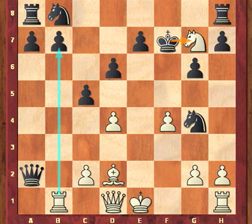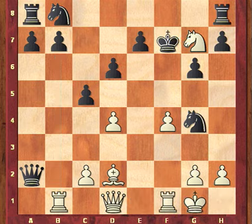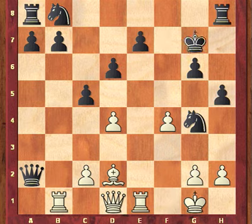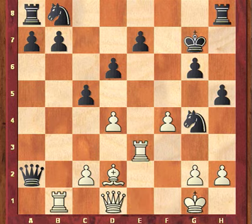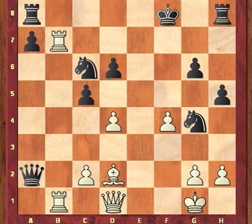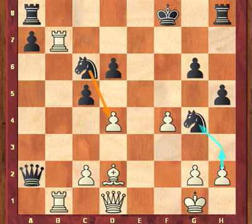In this particular example, it seems that after white castles, h5, rook e1, king takes g7, rook takes e7 check, king f8, rook e b7, knight c6. In spite of his menacing-looking rooks, white is in trouble.